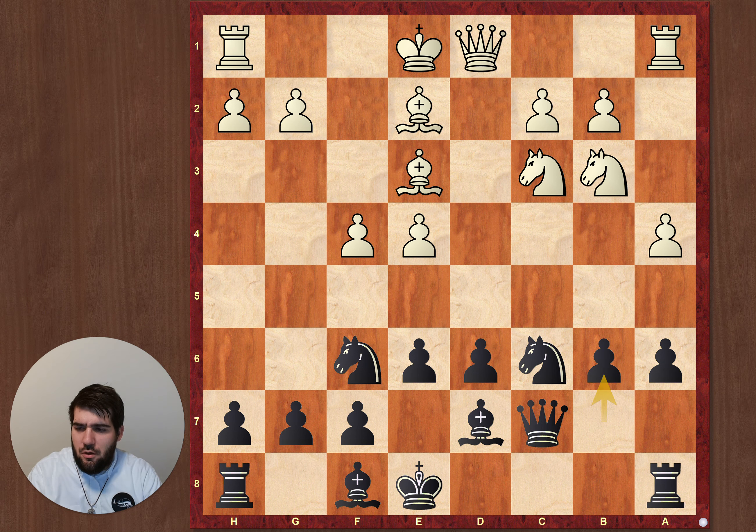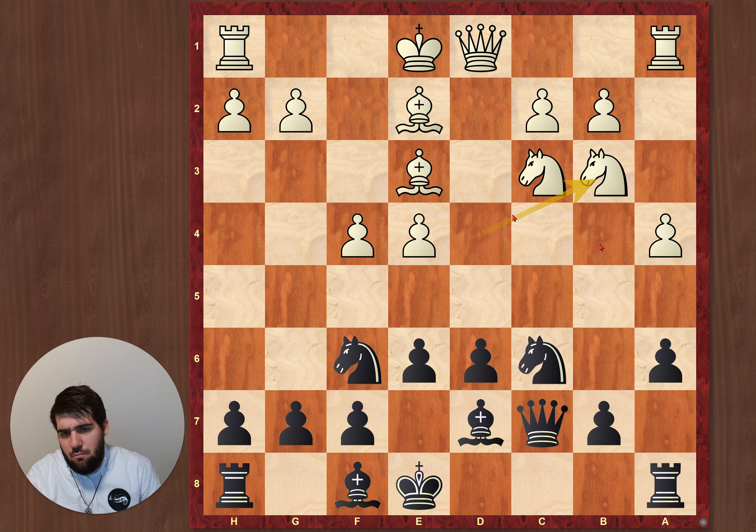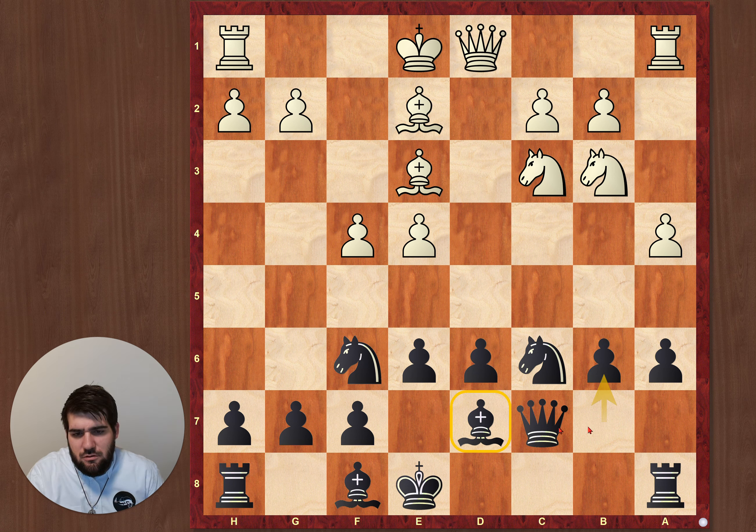He played Knight b3, and then I thought I had to play b6 because of that mentioned move. But apparently the computer says it's not necessary. The main problem is that with b6, this bishop is just on the wrong square, and that's why I have some trouble continuing the game well.